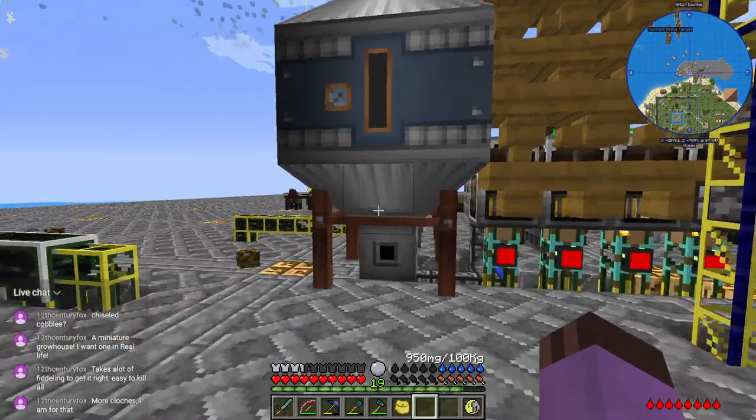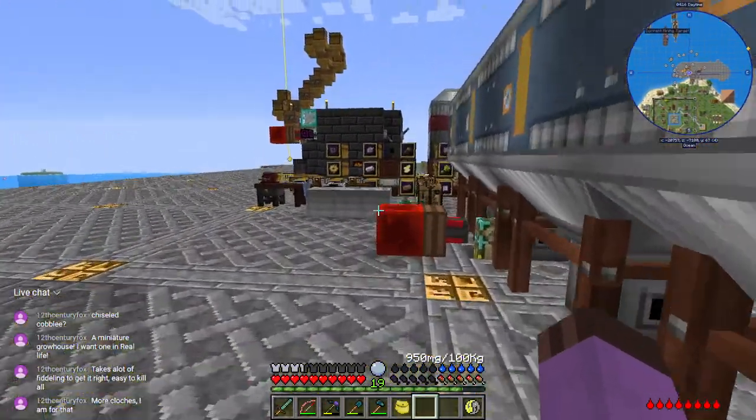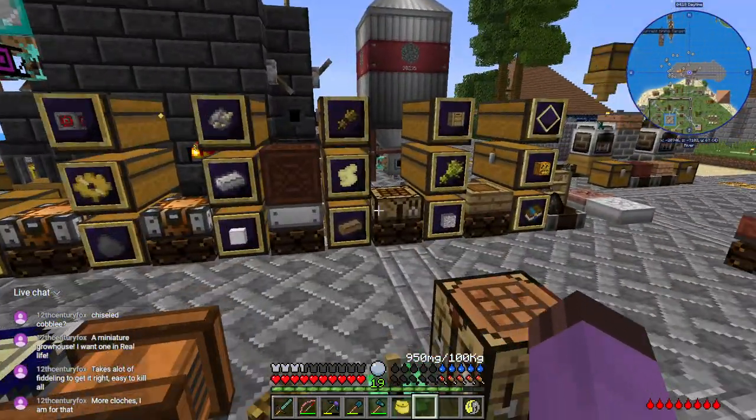Now we can finally put that programming on: when blue signal, activate redstone. You see that activates the igniters. And when the lava tank is full they will shut the system off — beautiful! Now it just needs one last little touch I forgot about: we're going to need to put a chimney on this.